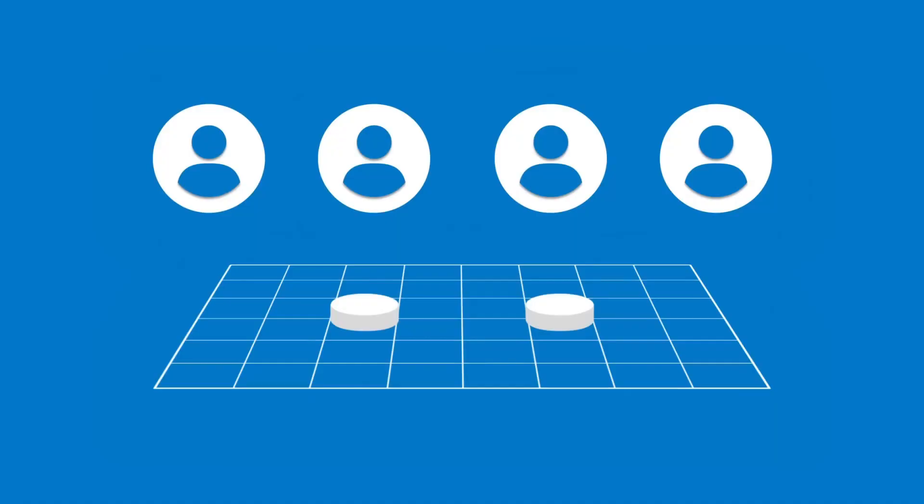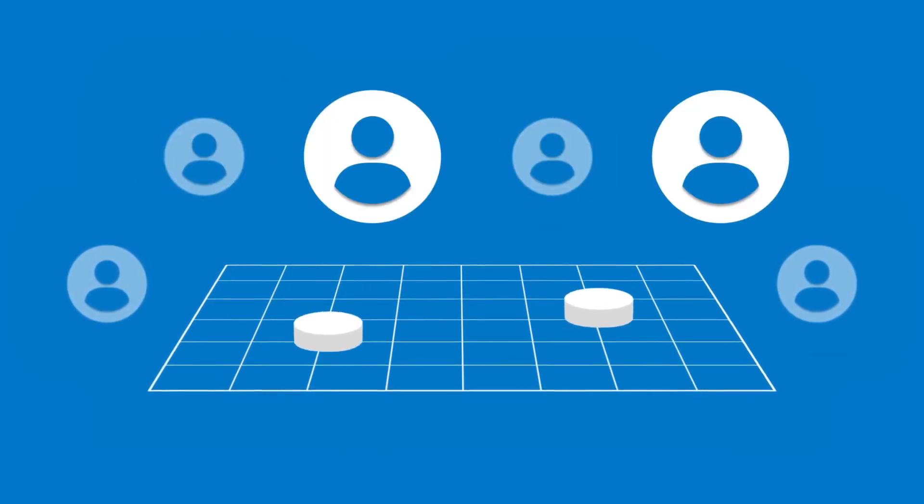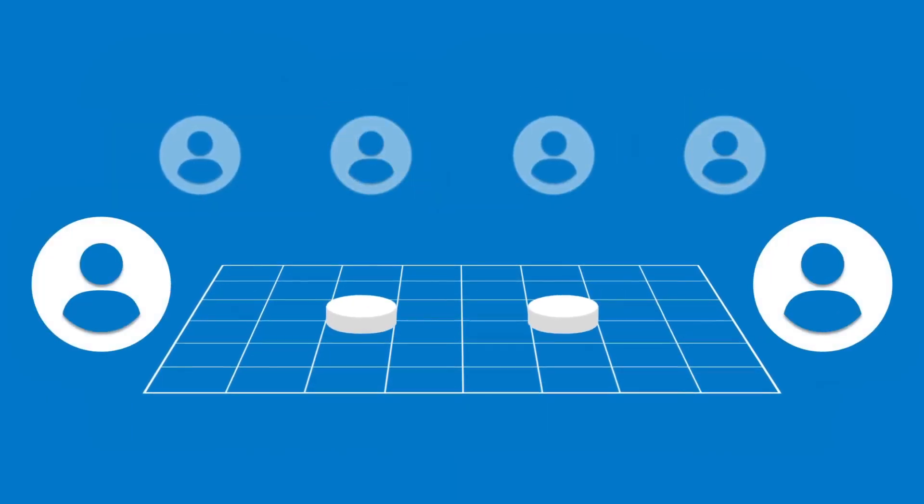In all of these matches — robot skills or teamwork — you are going to have a three-person team. This is the first year we've ever seen a three-person team. Basically how that works is you have two people driving the robot and one what they call a human player. This human player, according to SC4, is in charge of getting the balls into the field.